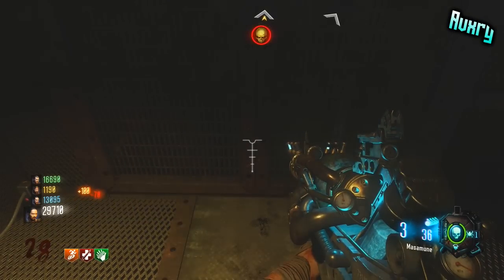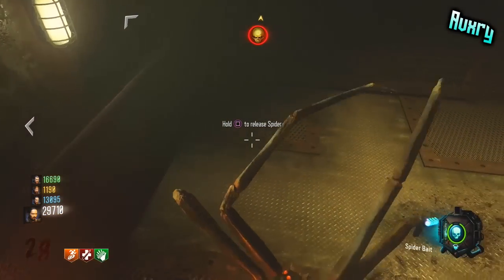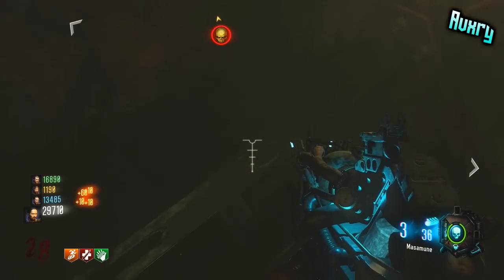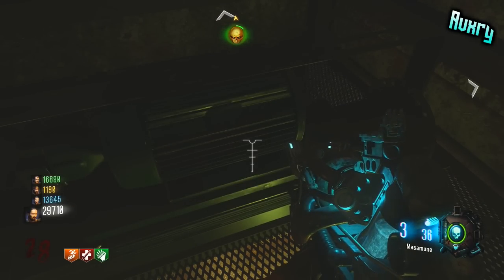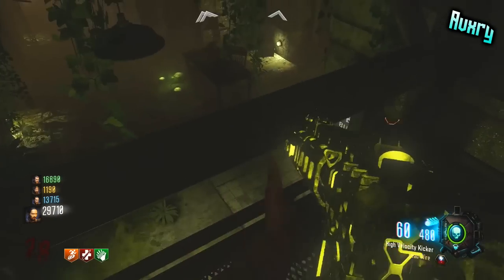Also, you can get out of it, which is pretty awesome. What you want to do is do the Spiderbait Easter Egg, and if you don't know how, there'll be tutorial links in the description. Also, open up the elevator shaft by getting the three cogs. You don't have to do the boss fight if you don't want to, but I don't see why you wouldn't.